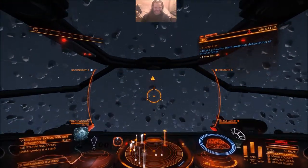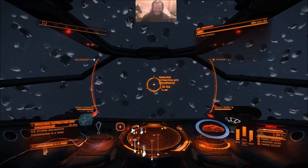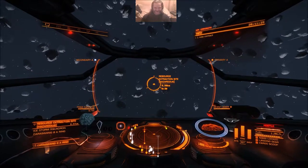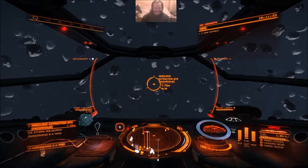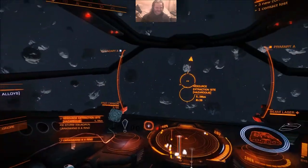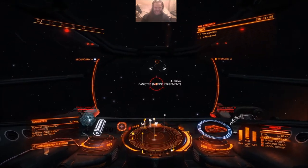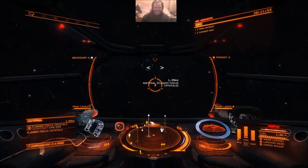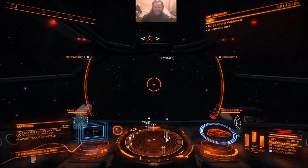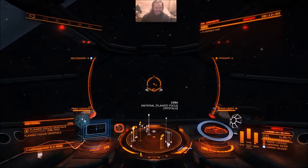I'll tell you what, although I'm like scraping through each of these battles, this is probably the most enjoyable resource extraction site I've been to. Maybe that's the secret - if you're getting bored with the game, forget all your big powerful ships, grab yourself a sidewinder and see what you can do with it. There's loads of materials back there. I've got so much into the habit of not bothering with materials because I've never needed them, and now that I do need them I don't bother going to pick them up. I'll be back after this jump cut when I finish picking up what few materials I can still get, because they're all about to expire.